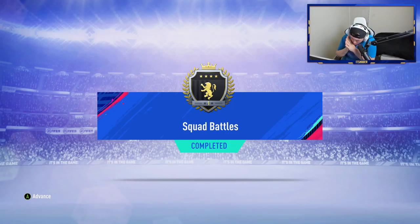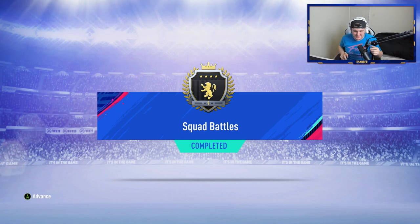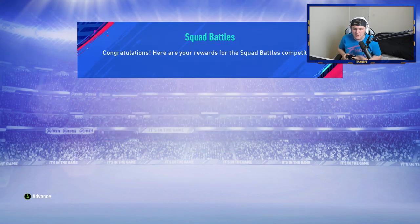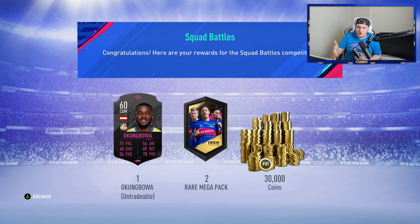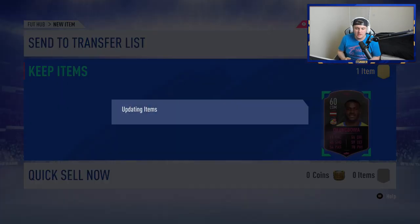Welcome back to a brand new video. Today we have Elite One Squad Battles as well as two mid icon packs - a lot of content. We are on FIFA on Charlie's account and we've got Elite One Squad Battles rewards, which grants us two red mega packs and 30,000 coins.